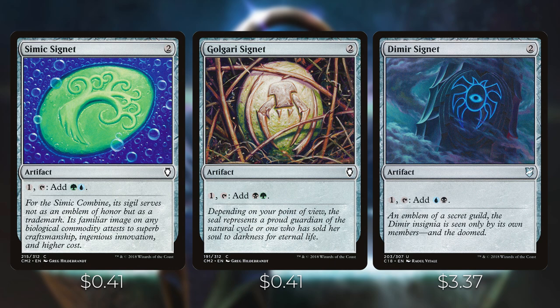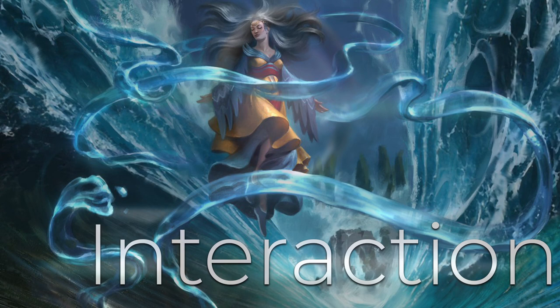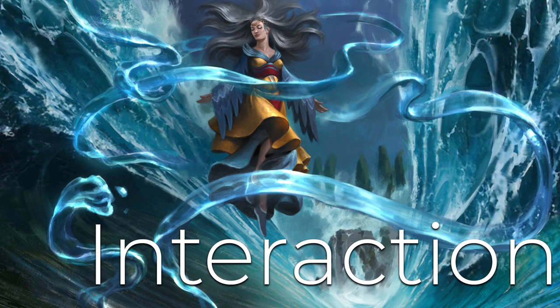Last but not least for mana rocks, we have Astral Cornucopia — it costs X, X, X for an artifact. Astral Cornucopia enters the battlefield with X charge counters on it; tap it, choose a color, and add one mana of that color for each charge counter on it. We do have a lot of ways of proliferating in this deck, so we'll be able to put a lot of counters on this and tap for a lot of mana.